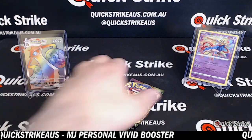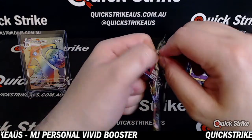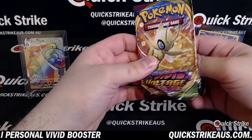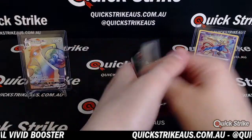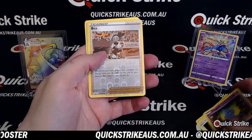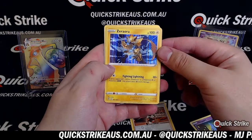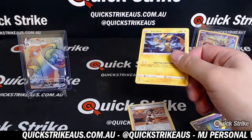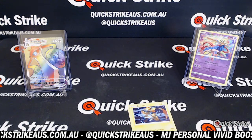And your final pack of this one, MJ. Pray for Fat Pika! Give me Fat Pika! The B trainer card. And behind that is a holo Zeraora. So no Fat Pika, but nonetheless I think that was a bloody good box. Thanks for opening that personal tonight, MJ.